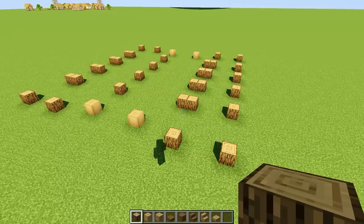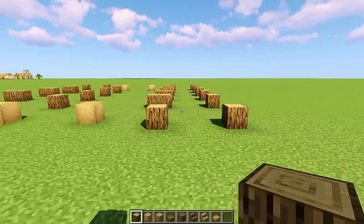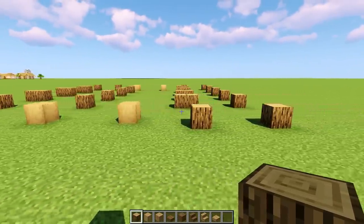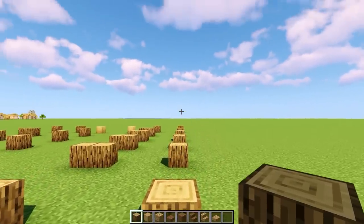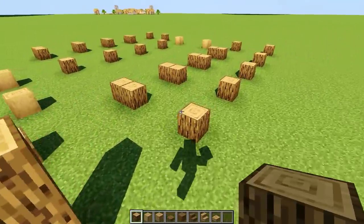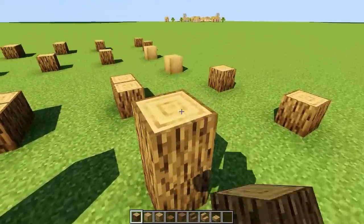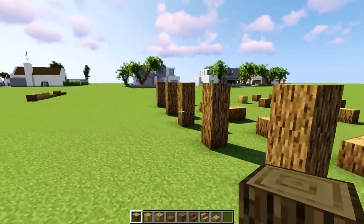Next on the agenda is to raise some pillars. The easiest way is to go row by row. Starting on this first row, all those pillars are going to be three blocks in height, counting with the ground block: one, two and three — repeat for all six pillars in this row.